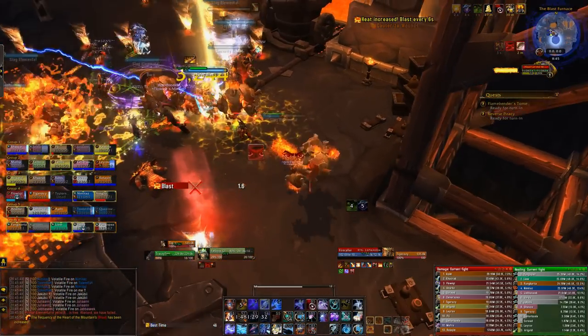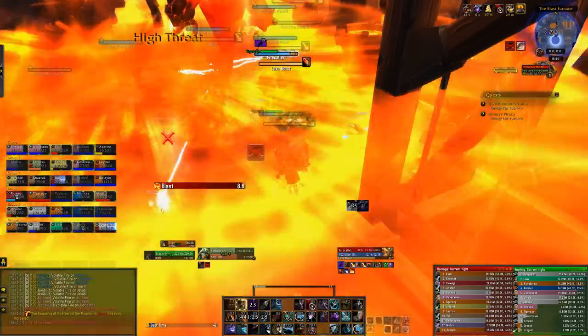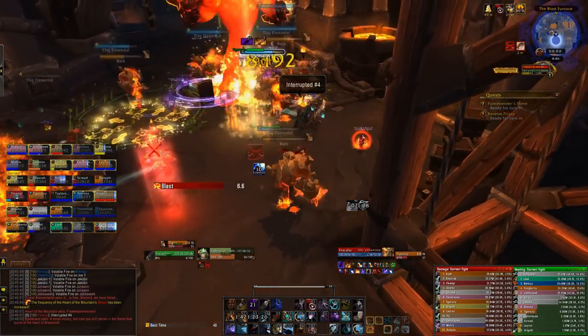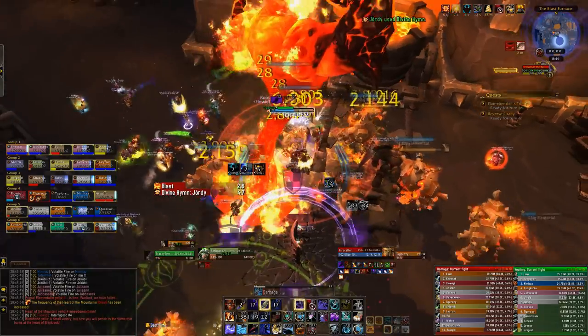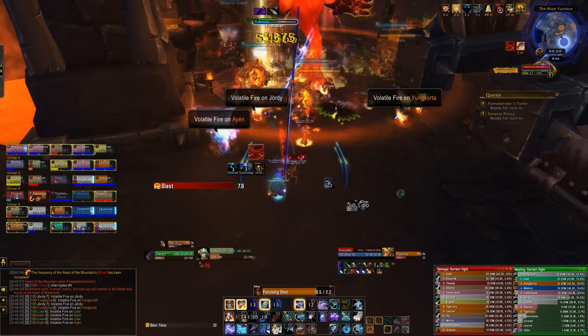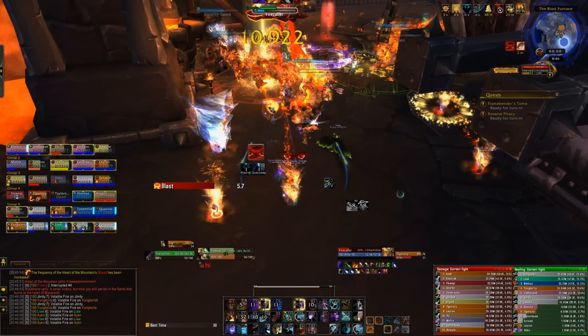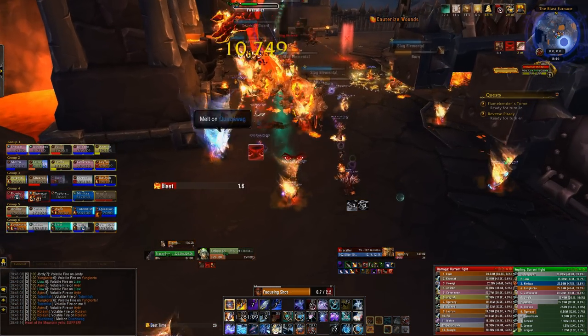In phase three, the boss becomes active and you can finally deal damage to him. No new adds will spawn, which is great. As you transition into this phase, kill off any remaining Guards or Fire Callers. You'll still have Slag Elementals up — interrupt their Burn whenever you can to reduce damage — but ultimately just nuke the boss.